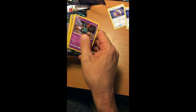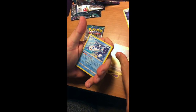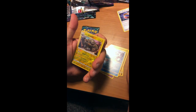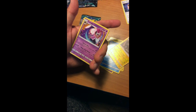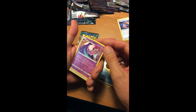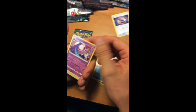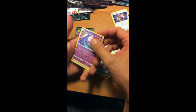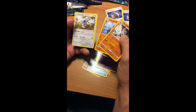Trubbish, Jangmo-o, Wimpod, Goomy, Wishiwashi. We've got a reverse holo Graveler. I got the holo of that. And a Lunala — oh that's pretty cool. Shattershot: 40 damage times the amount of Psychic Energy attached to this Pokémon. That is really good, but then again it's a Stage 2.